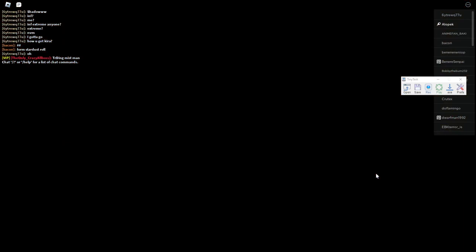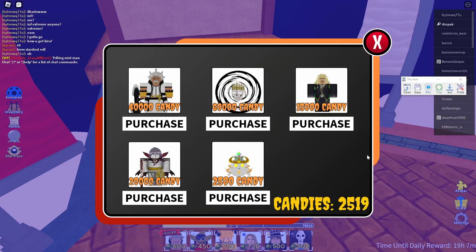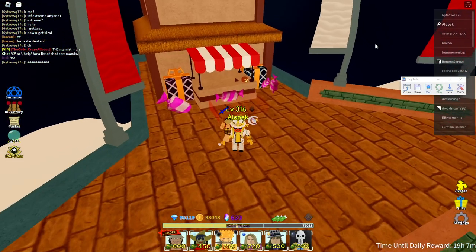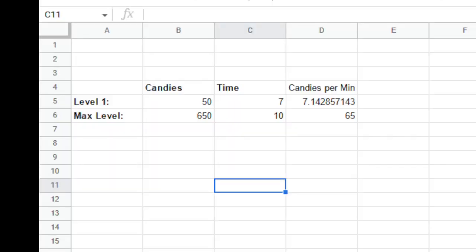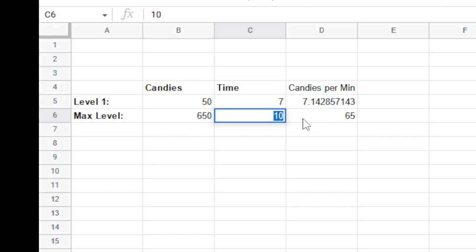Let's go back to the lobby - we'll hit return this time. Let's check how much we got: we were at about 1700 last time, and this time we're at 25, so we got about 650 to 700 that run. That means we'd only have to do that about 20 times to get a unit. Time-wise that probably took about 10 minutes. With level one weapons we're getting about 50 candies in seven minutes - about 7 candies per minute. At max level we're getting about 650 candies in 10 minutes - that's 65 candies per minute.